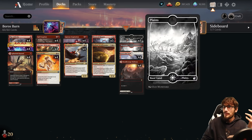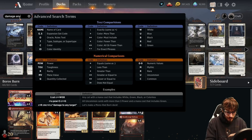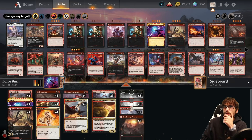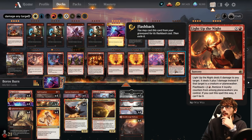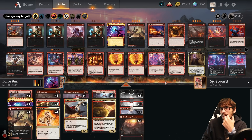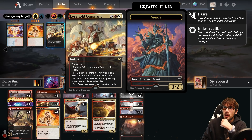Cutting lands and adding more damage spells: the command could be good for five, and Lorehold Command is a really nice option. We go instants and sorceries wherever we can. Light Up the Night is an option, though we don't have a Planeswalker to cast it again, which is a bummer. Potentially even Moonrage or Slash for really good damage.